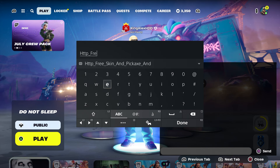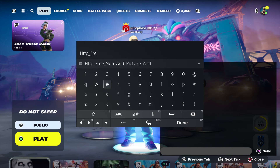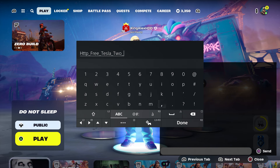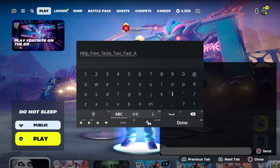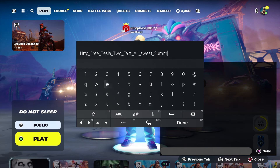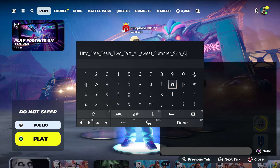Here's what I want you to do: come here and type in 'http underscore free underscore tesla'. And also for the Fast and the Furious car, type in 'too fast'. You don't have to type the whole name, just type that. Then we're going to put in the All Sweat summer skin code as well.